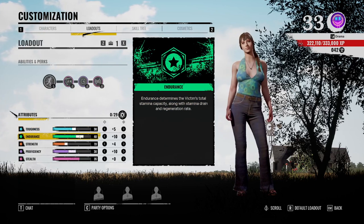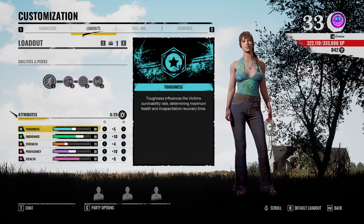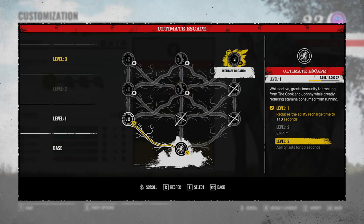Then Toughness plus 5, Endurance plus 10 because Julie's quite sluggish, Strength plus 4, Proficiency plus 10. And then for the ability, we're going to go for the bottom left, the middle, and then the top right — just for that extra increased duration and refresh time.